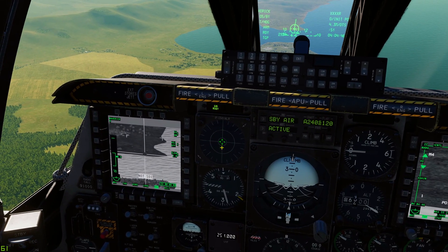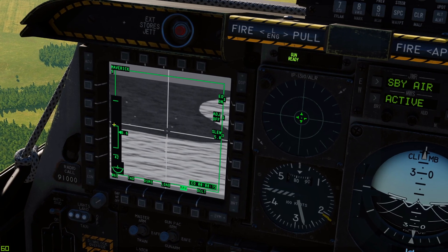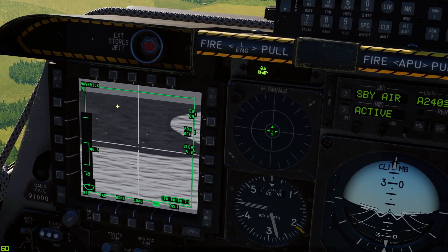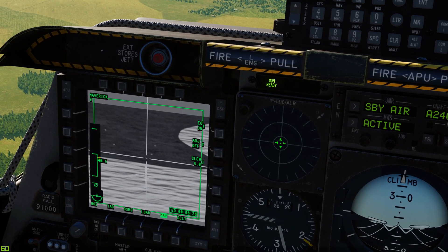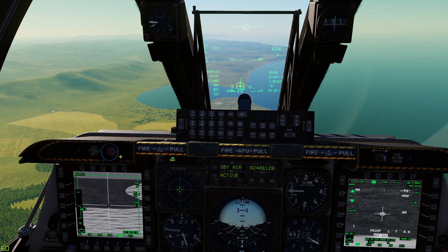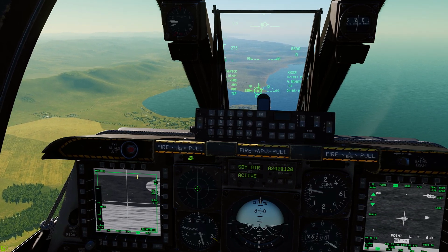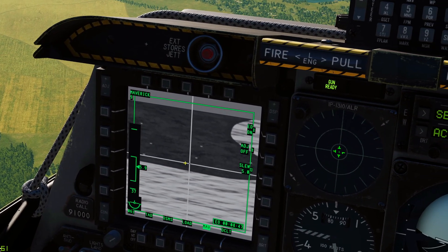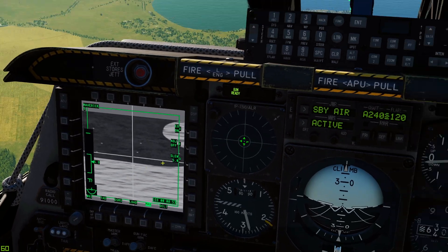Press Coolie hat left long, then China hat forward short to zoom in. Once you're in range - there's a range indicator here showing 6.6 miles - about seven to eight miles max is what you'll get a good lock from. Anywhere from eight miles and closer you'll get this range indicator. We're well within range. I'm going to go off active pause and press TMS up short with the Maverick seeker head as SOI. You can see the difference - when locked, the crosshairs collapse onto the target.